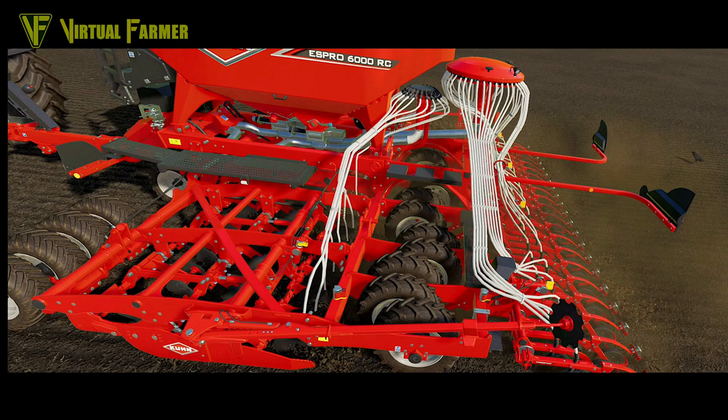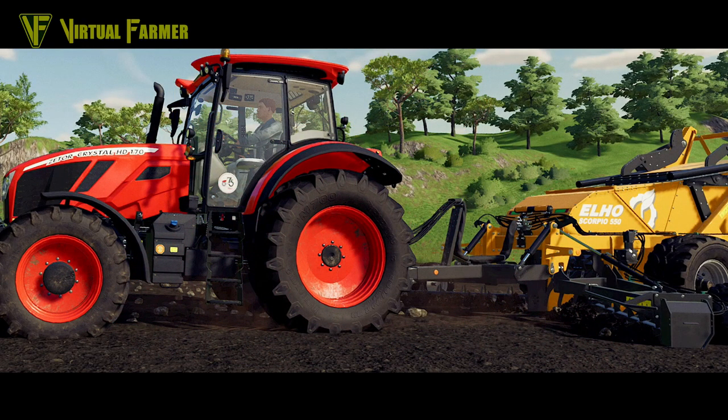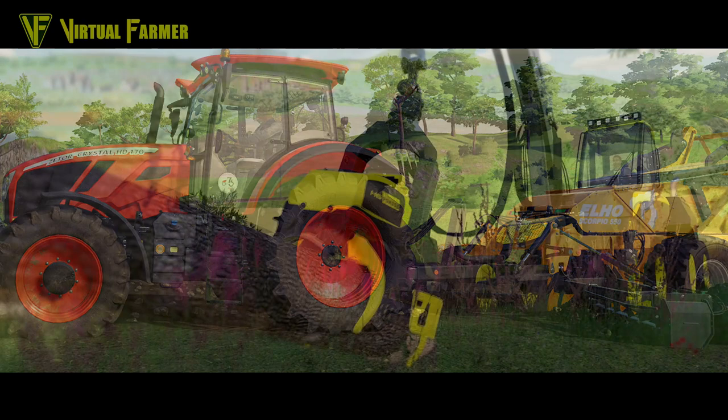Back to the Azito Crystal and the Elho Scorpio doing the de-stoning again. You can see the stones underneath the tractor - they aren't just part of the texture, they are actually sitting on the surface to be collected up. It looks like they've been treated as a crop - pretty much on the field as a crop - and I really like that. It helps to make them feel a bit more physical in game, which is again fantastic.